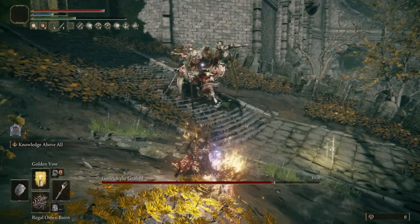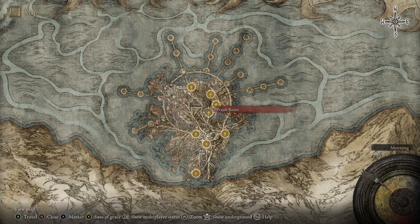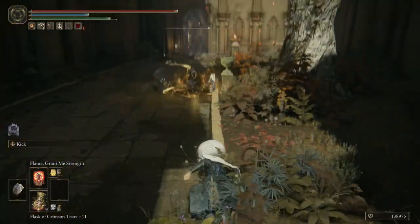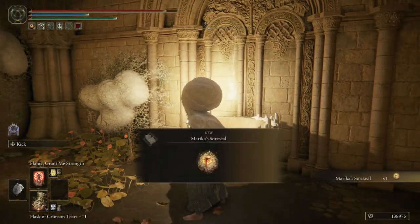I'd truly recommend Marika's Sword Seal as well. While not a requirement, it boosts three different stats that are super important with this build by five. If you don't have that, head to the Prayer Room Site of Grace in the Haligtree mega dungeon, then slowly climb down the pillars safely to reach the bottom. Progress back to the south corner to find an imp statue door, open it, and find the talisman inside.